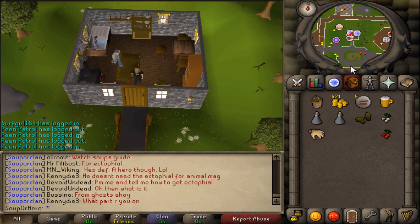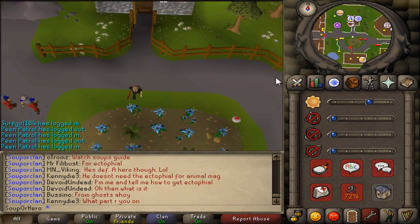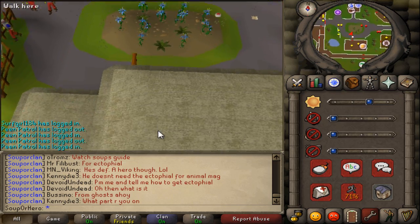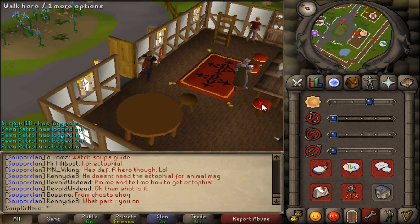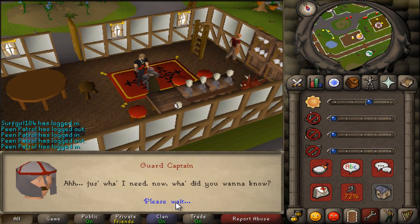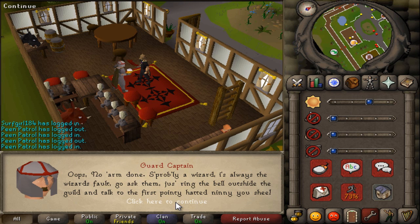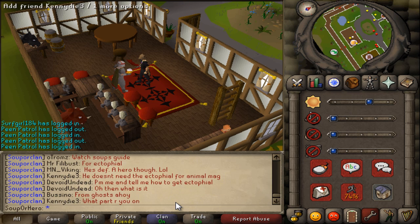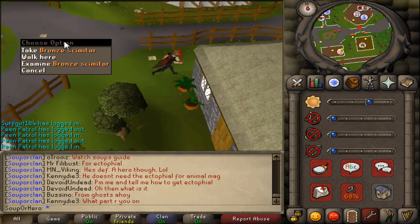Run south from Bert's house down to the bar. You'll see a drunk guard captain - click on him. Give him a beer and you'll automatically give him one, then let him know about the hand. He'll accidentally drop the hand in the beer. You don't really click any options, you need to talk to him.